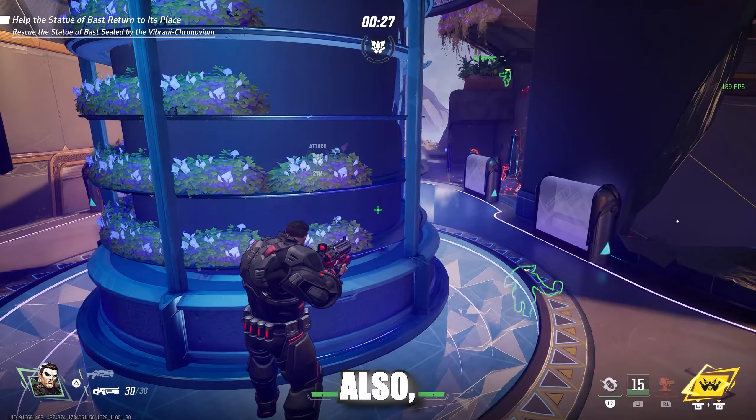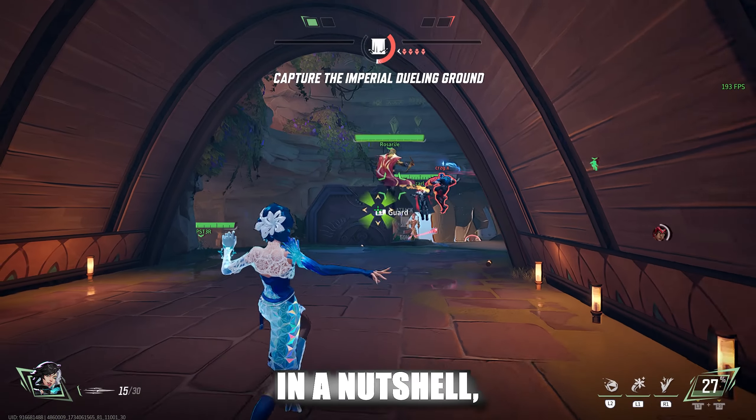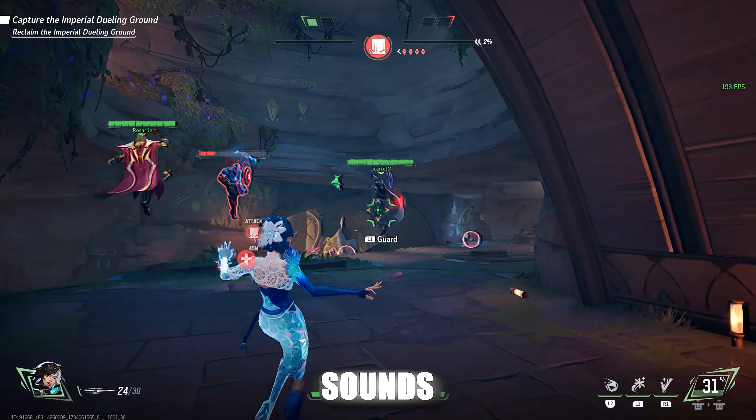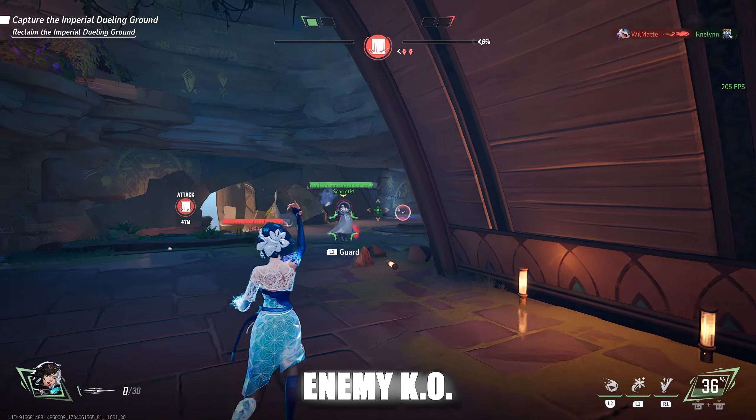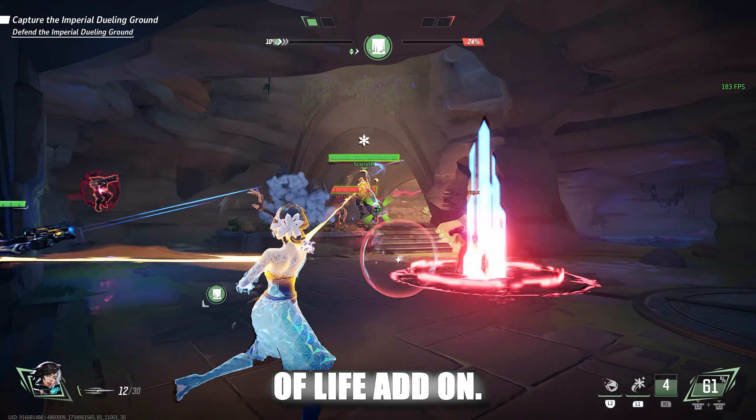If we scroll over to the next tab, Combat Mix, we want to make sure we have Announce when a teammate is KO'd, as well as Announce Enemy KO. You can adjust the volume for each of these, but in a nutshell, you'll hear two distinct sounds — one for an enemy KO and one if your teammates get eliminated, which is definitely a nice quality of life add-on.